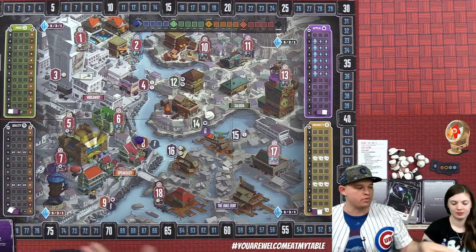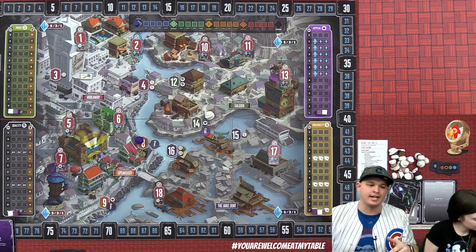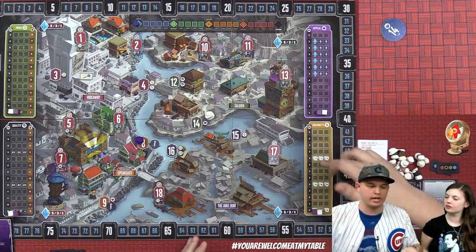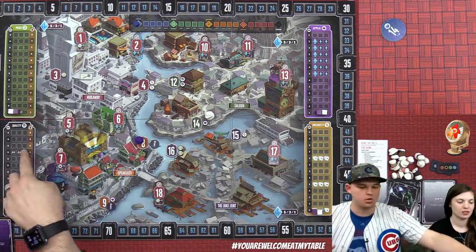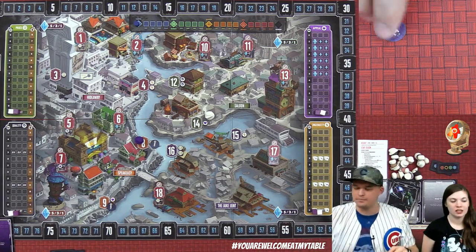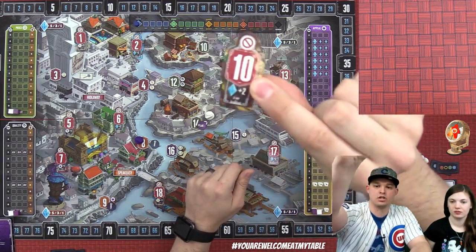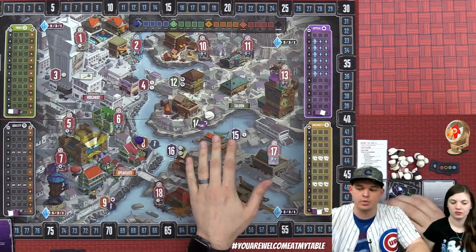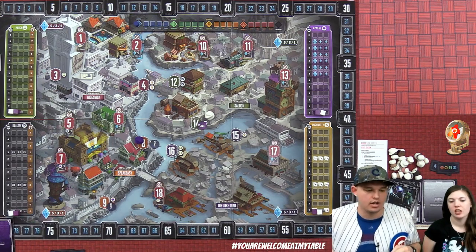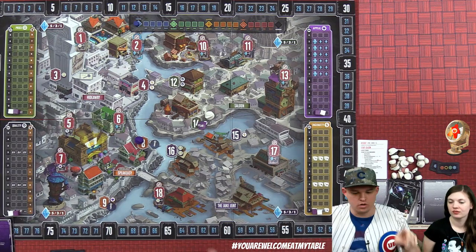This is a two-to-five player game; we're playing on the two-to-three player map. These are the resource tracks, called competition tracks. What we're trying to do is be the leader on that track, because whoever is leading has the ability to be first to fulfill the demand coins. Each demand coin correlates to one of the four tracks: price, quality, appeal, and ingenuity.